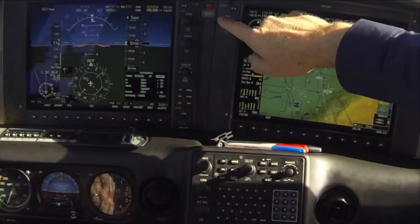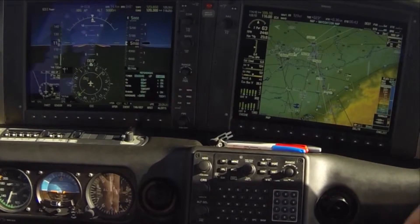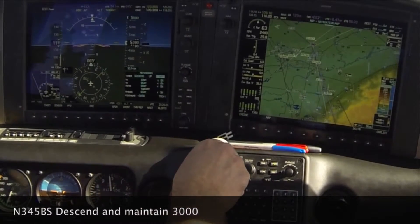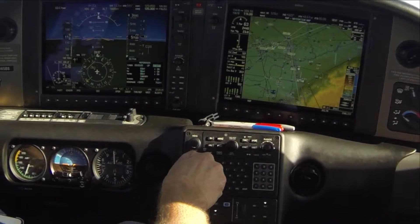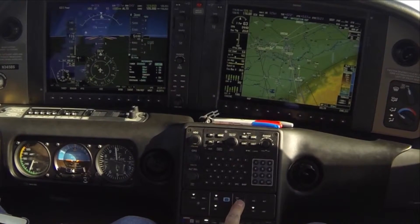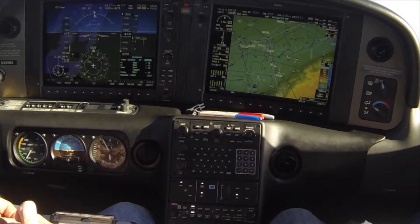Right now we've got San Jose, so we're going to cursor up here and tune the frequency for the ILS that was in standby. We're going to look for it to identify, but since we're still quite a ways abeam Stockton, it's probably not going to identify yet. We received a descent clearance to 3,000, which triggers our descent checklist, but we'll finish our STIC and approach setup first, then come back to the descent checklist.